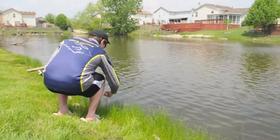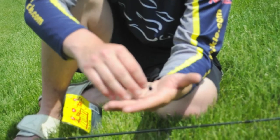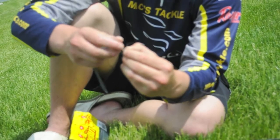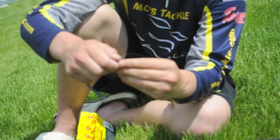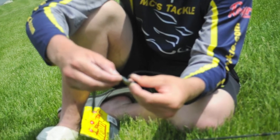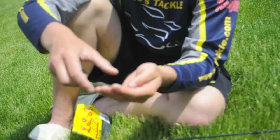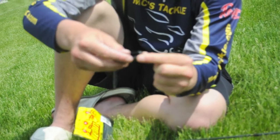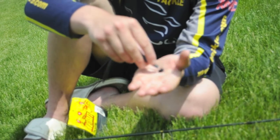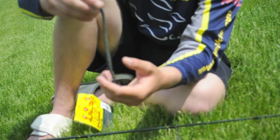Here's the Max Tackle Shaky Head — this is what we were catching all the fish on today. It's got the Hitchhiker up here, so all you do is take your plastic and screw it in — it holds really well, holds all size plastics. Then you just Texas-rig it right onto this hook, which is a Mustad Needlepoint hook — really sharp, real strong. What really separates this shaky head from all the others is the head design — it's got that slant, so when you drag it or hop it a little bit, it stays flat and the worm kind of just floats up at the top like that.